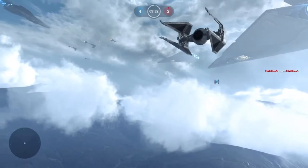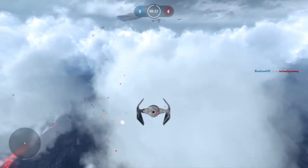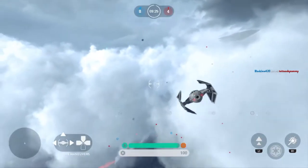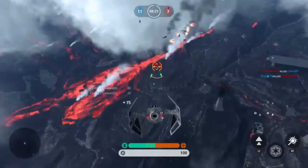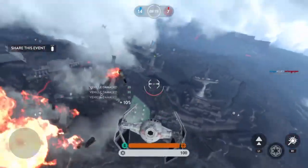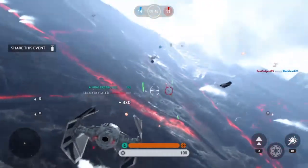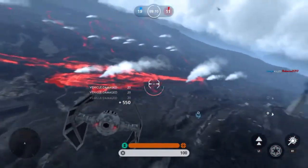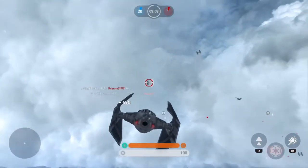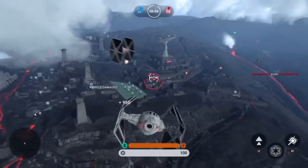As you watch the gameplay, you're going to see right above my life is my speed — how much speed I'm putting into my engines. It's actually less a speed meter and more a division of where your engine power is going. If your engine power is all the way to the right, you're going all speed. If it's all the way to the left, you're going all damage, reheat, and cooldown reduction — and shields in the case of the Alliance ships, but we'll talk about those in that video.